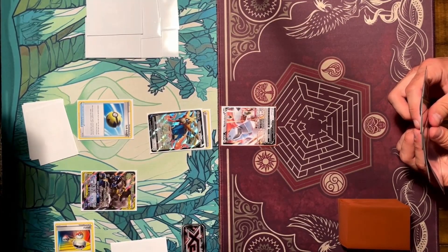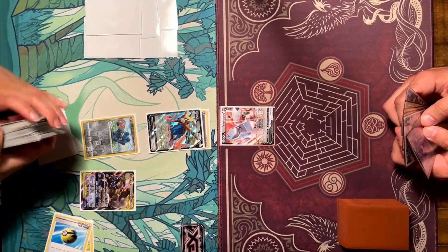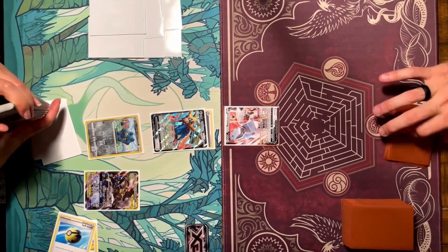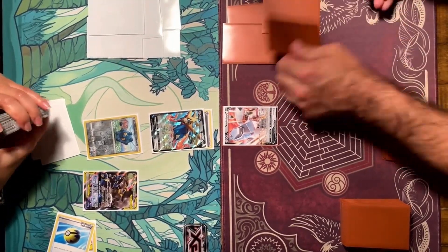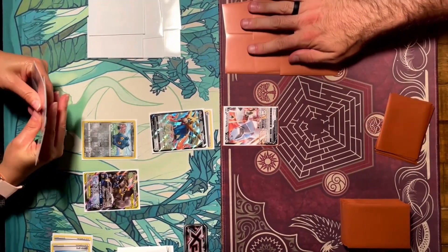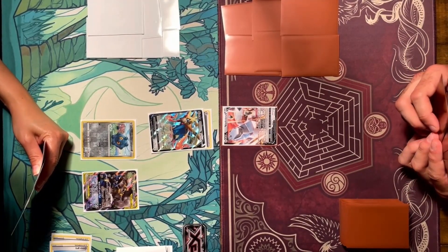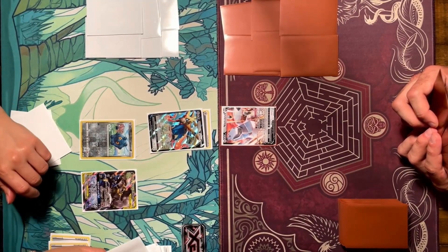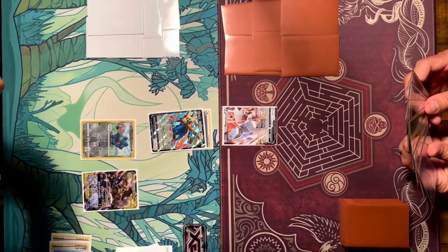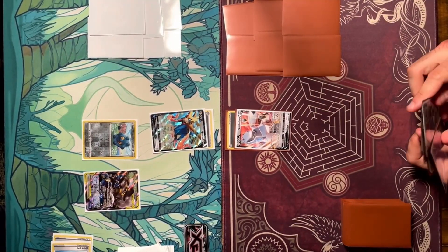She forgot to put down her basic Pokémon face-up, and I forgot my prizes — normally that would be an issue, but since I didn't draw any cards or shuffle my deck it's not a big deal. My wife is really new so I'm answering a lot of questions and helping her set up. She plays a Quick Ball, gets her Bronzor, and benches Lucario & Melmetal GX. She's playing a Corviknight VMAX deck.